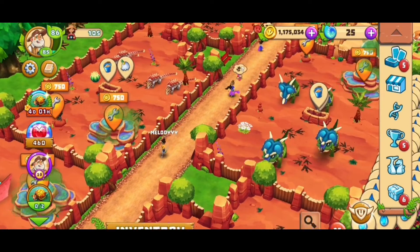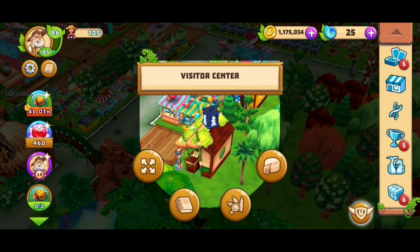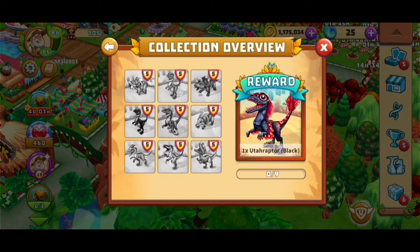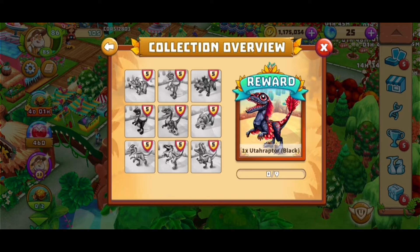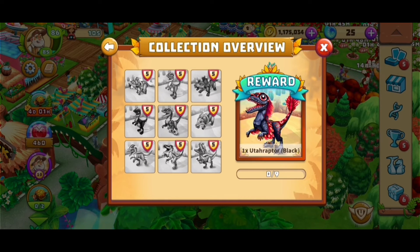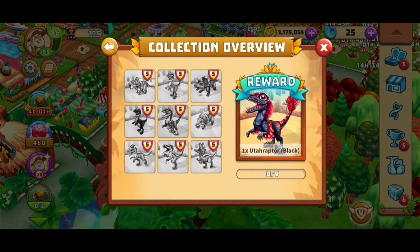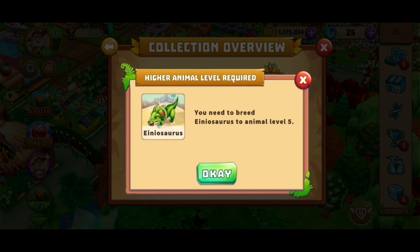I also keep trying to breed my animals to higher levels. We got a new black Uterraptor, and I think I have all of them now. This is also why it was so important to have the black Dilophosaurus at level five — you need it to eventually unlock the Uterraptor. That's why having two of them is safer. I do have all the other animals needed, so breeding them up to level five should be possible, though the Mega Raptor and Anusaurus both take a long time.